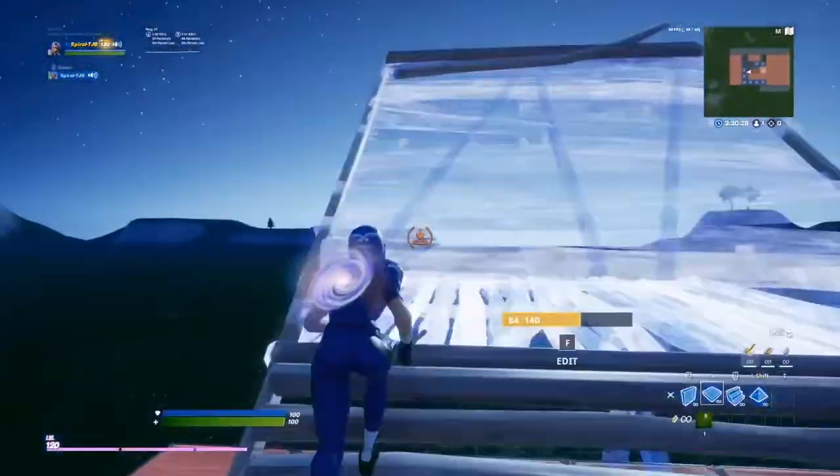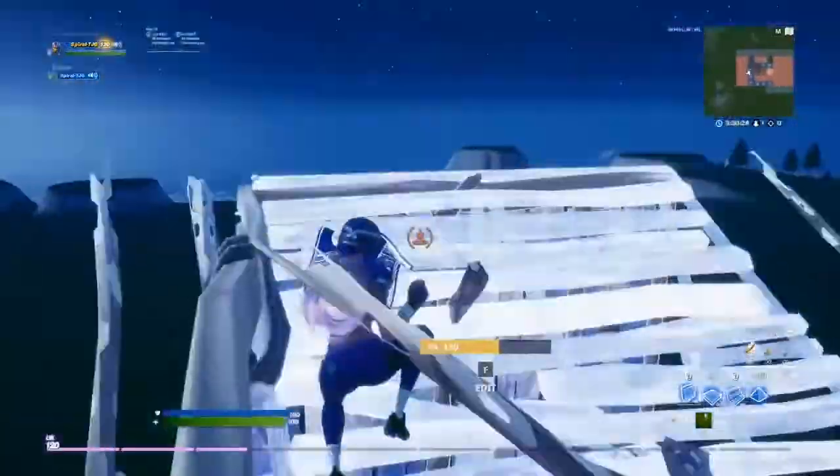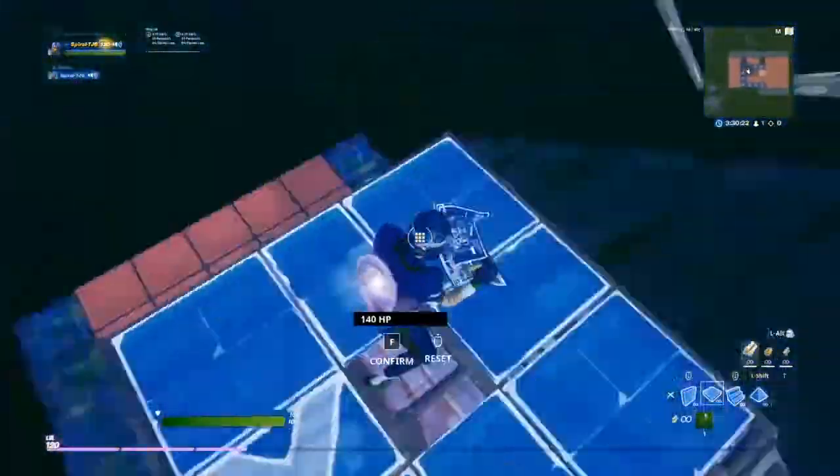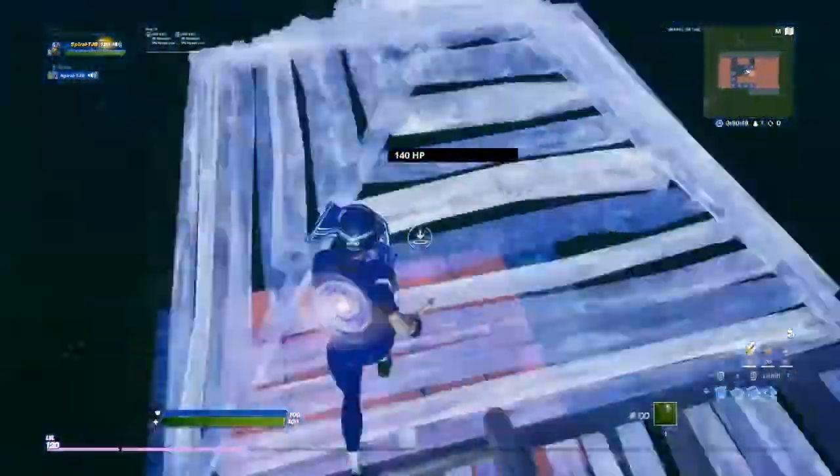So the first one is basically just infinite mounting. Literally, you just do this over your opponent — you can get them like right there, do that, edit a wall, and do that.